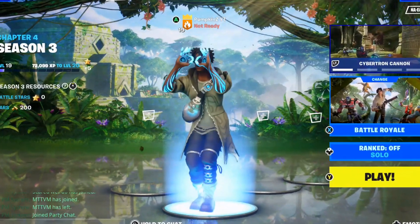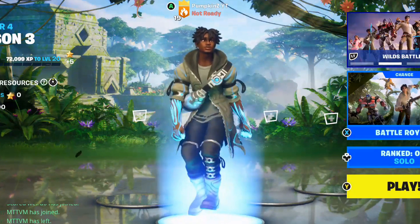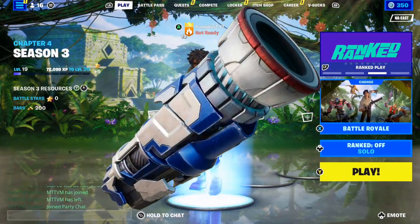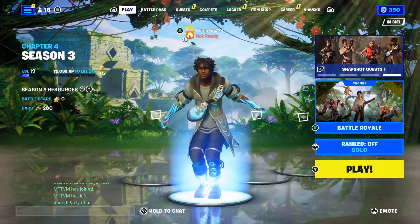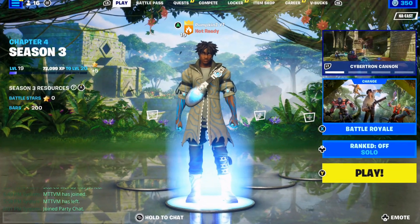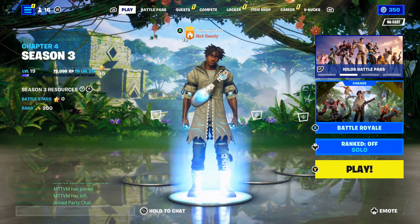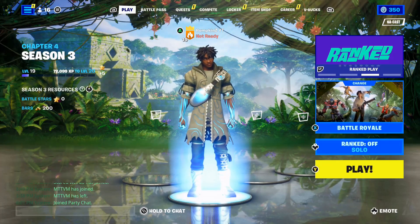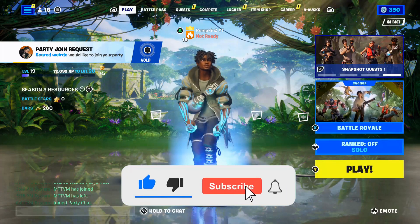What's going on guys, it's PumpkinZ and we're back to another video. Today we're going to be doing damage through walls — it's going to be crazy. It's not what you guys think, it's not the Cybertron cannon mythic. It's actually something way more underrated, and we're going to use that weapon along with another weapon that has no recoil, can mark players, and has an absolutely crazy fire rate. Make sure you guys like and subscribe to hit 2,000 subscribers by the end of this year.